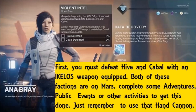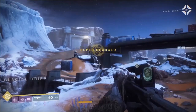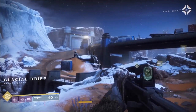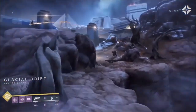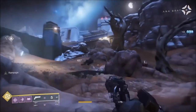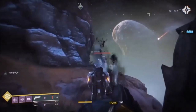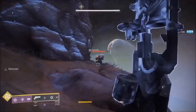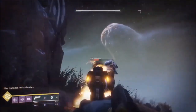Defeat a whole bunch of Hive and Fallen with the IKELOS and they are on Mars. Go down to Glacial Drift, make sure you have your hand cannon equipped, and run up here and do this little Lost Sector. This is a really good grind, and the best part is once you get in there you are all by yourself — no other Guardians coming in and helping.